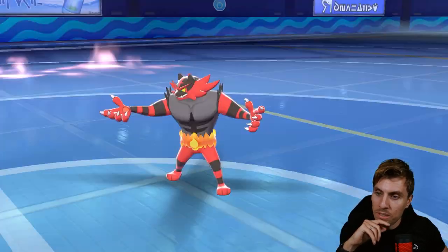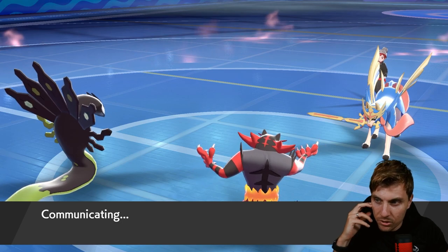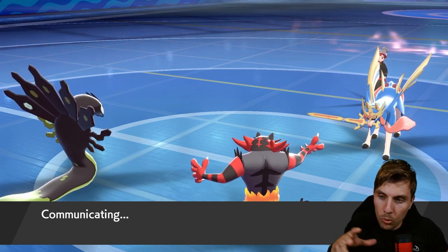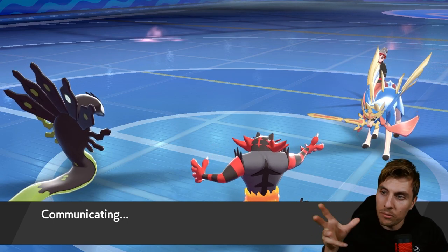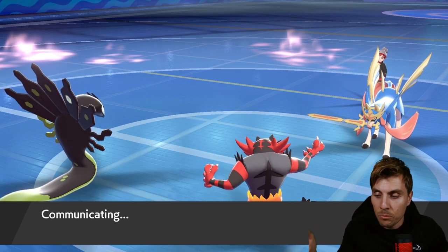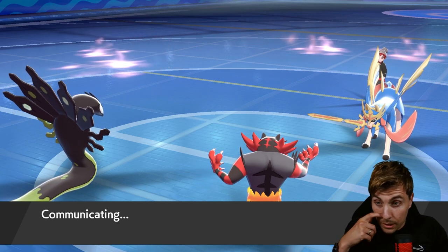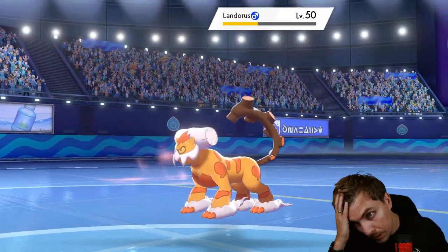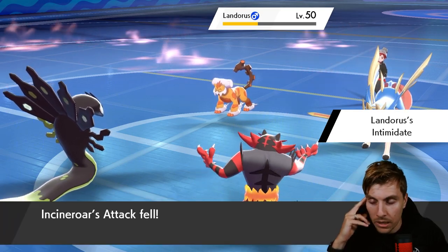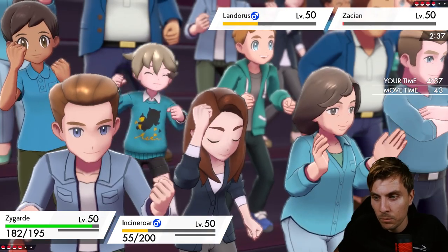One thing worth pointing out: a great way for opponents to slow down Zygarde is the double Intimidate cycle. If you can put something on your team with Competitive — like Galarian Zapdos for instance — it punishes that approach really effectively. Galarian Zapdos could fit in here nicely and makes it very difficult for opponents to deal with Zygarde. Melosprit is harder to fit because Tapu Fini is the preferred partner, but Galarian Zapdos would really make opponents think twice.